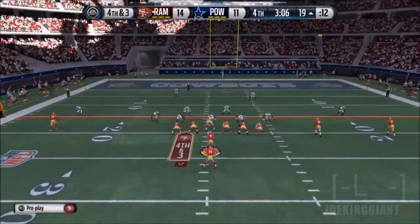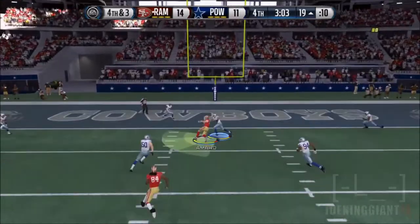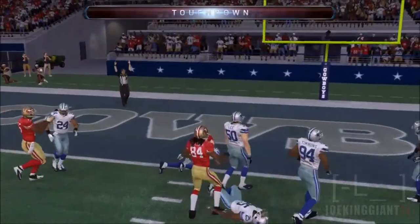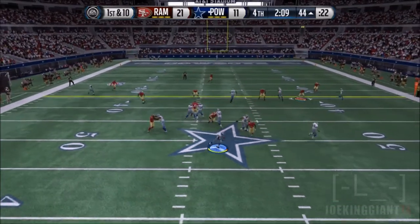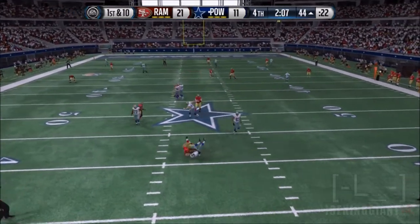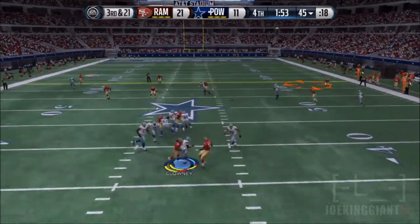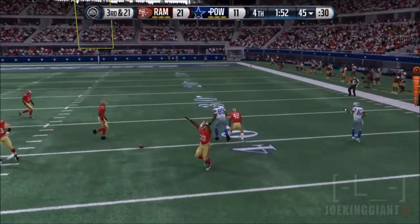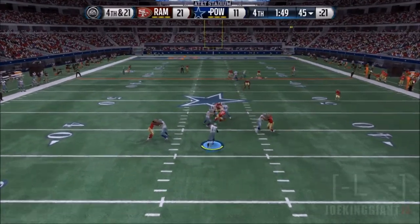Bo Jackson takes it for almost 30 plus yards and gets stopped by number 33 — I believe that's Micah Hyde. Another pass down the middle to Jason Morrow for a touchdown — he left that guy wide open, and that was a legit pass, not a glitch. Cameron Wake with the containment, not letting Michael Vick roll out. These two defensive ends Jadaveon Clowney and Cameron Wake are just beasting it up and saving my team.